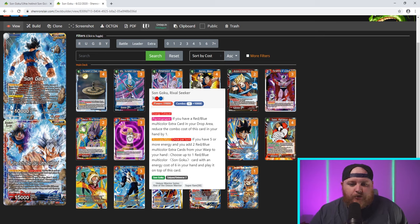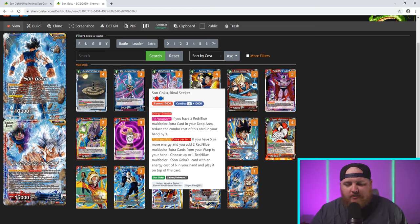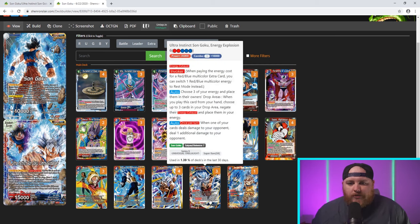Four copies of Sun Goku Rival Seeker — a three-drop for one red and one blue, 19k. Permanent: if you have a red or blue multicolored extra card in your drop area, reduce the combo cost by one. Activate Main, once per turn: if you have five or more energy, add two red-blue multicolor extra cards from your warp to your hand, then choose one red-blue multicolor Sun Goku card with an energy cost of six in your hand and play it on top of this card. This leads into Ultra Instinct Sun Goku Energy Explosion — a six-drop, two red three blue, 35k, Energy Exhaust, Invoker. Auto: choose three of your energy and place them in your drop area.